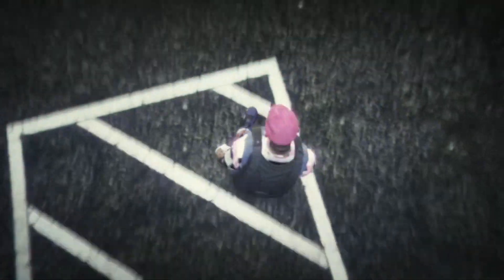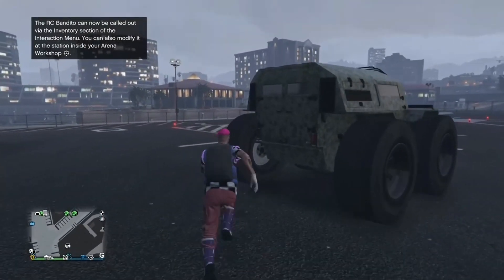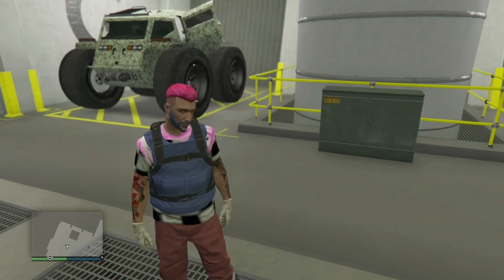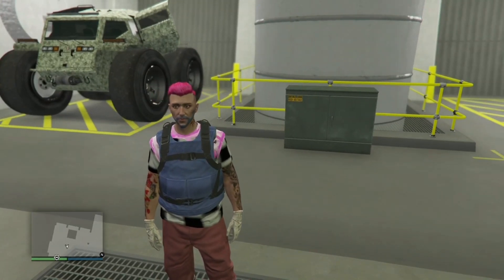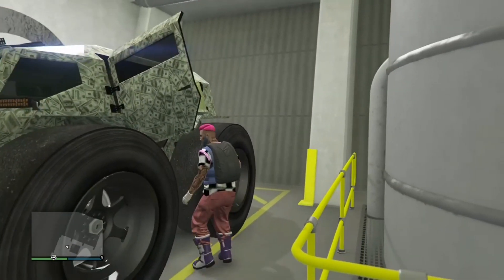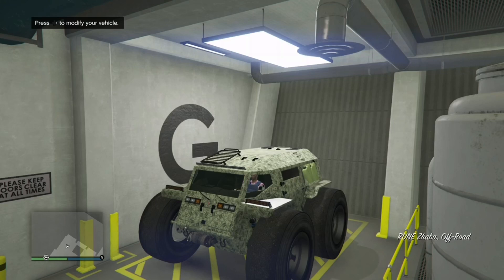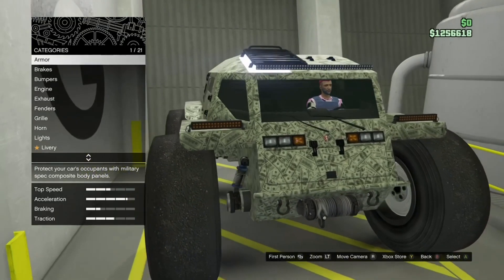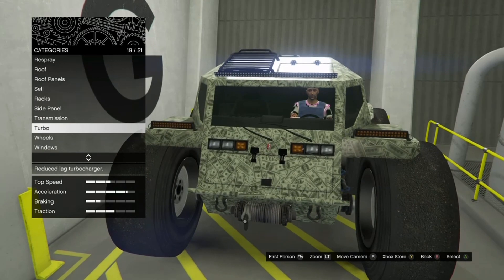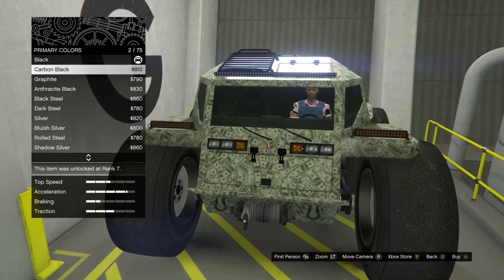Once you've loaded back into GTA Online in your invite-only session, get back to your arena. Once you're in the arena, make sure you've got the car you want the mods off — in my case I'm using the Zaba. Get into that car, and once your engine starts up, press right on the D-pad. If the menu comes up while you're in the parking space, you've hit the glitch correctly. If it doesn't work, just redo the glitch.